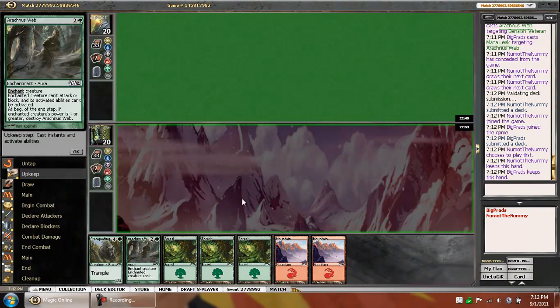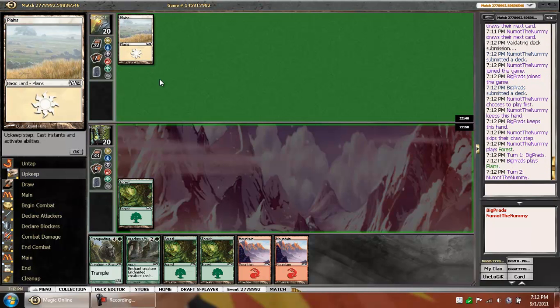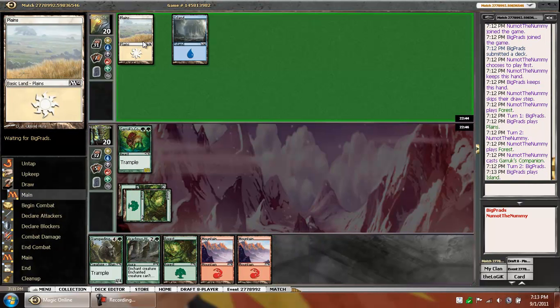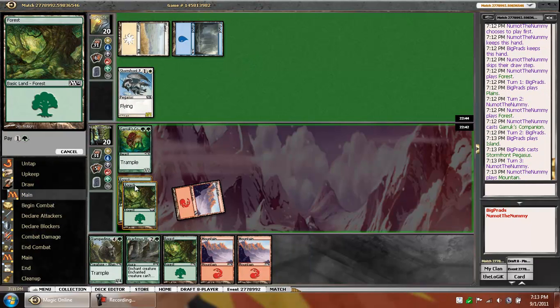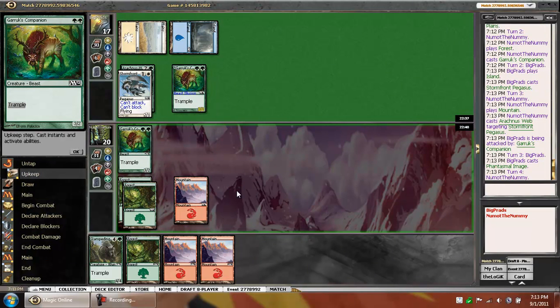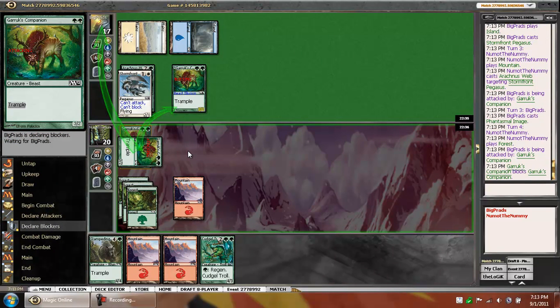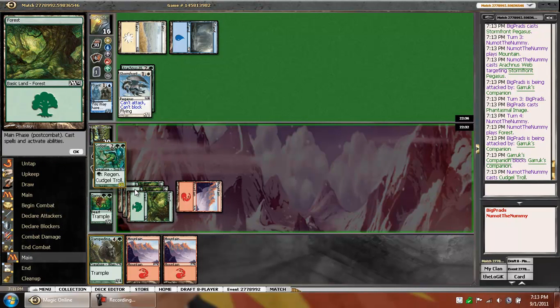We got pseudo-removal for whatever he plays. There we go, that's a nice one. Being able to play the Companion and then Arachnus Web whatever he plays on the second turn is really nice. We would like to draw some non-land cards from here on out. Phantasmal Image — we'll trade in. No point waiting, and this way we'll get in one extra damage while trading away. Seeing as he's blue-white and he's land-screwed, there's no point not playing the Cudgel Troll.